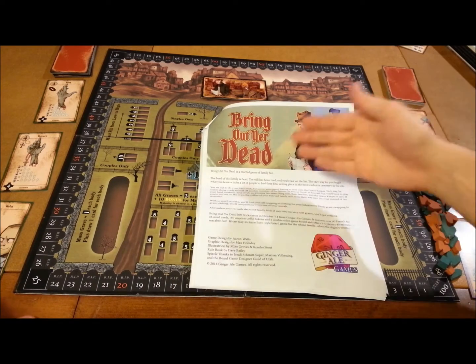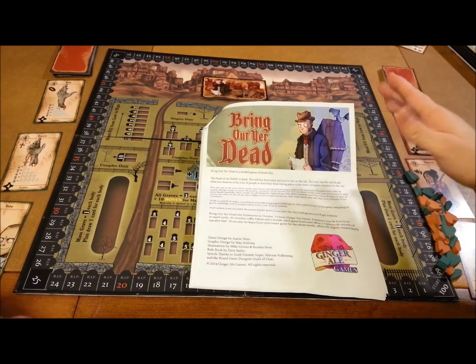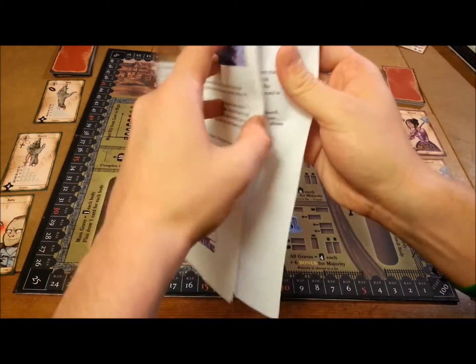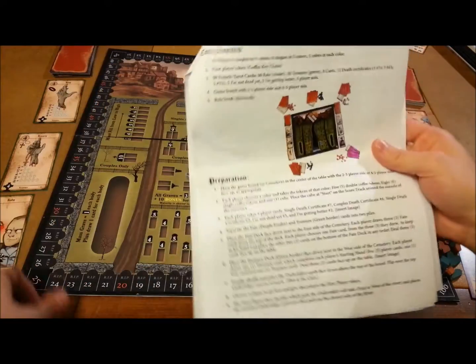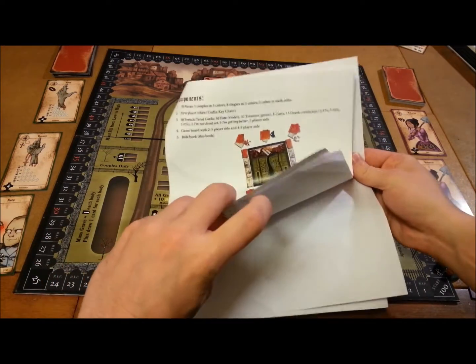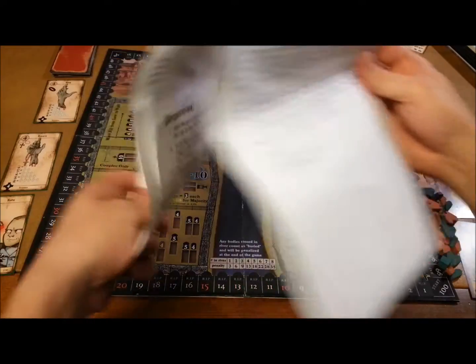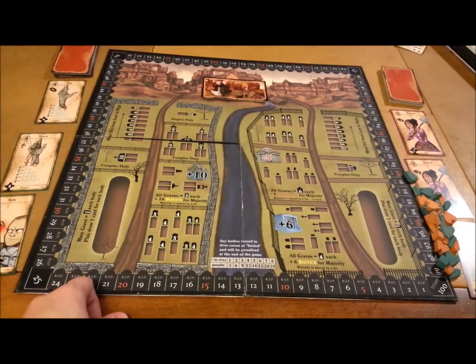We're going to take a look at what you get inside of Bring Out Your Dead. First and foremost, I want to mention this is the promotional copy I have in front of me — the copy that gets to you very well may look differently. In particular, I think the rule booklet is going to look slightly different. That being said, let's get to the handy dandy rule booklet. It is fantastic, a very, very well done rule booklet. When I got this, I was like, this might be confusing — but the rule booklet held my hand the entire way.